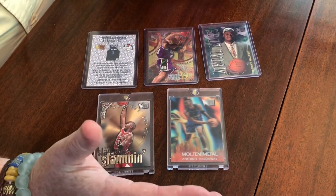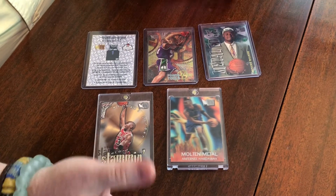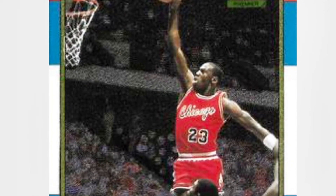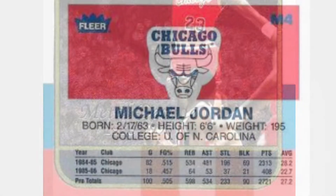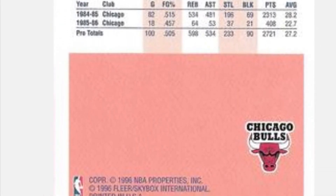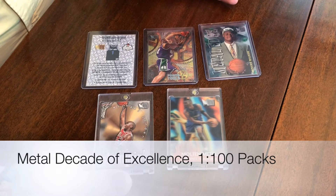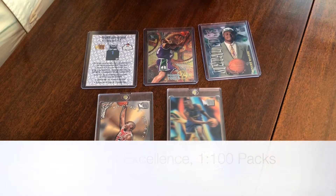I don't have an example of the next one, but Metal Decade — most of you probably know what the 86-87 Fleer set looks like. I'll slide a picture in of the Metal Decade. Basically you're looking at the same design as the 86-87 Fleer with a little bit of foil and it says Decade of Excellence on there. The Jordan is really what we're looking at getting on that. Those are 1 in 100 packs for the Decade of Excellence.